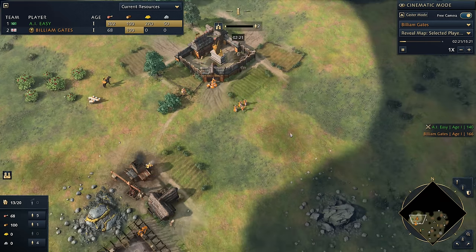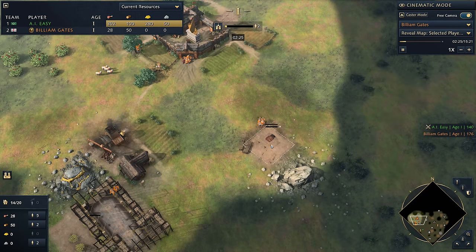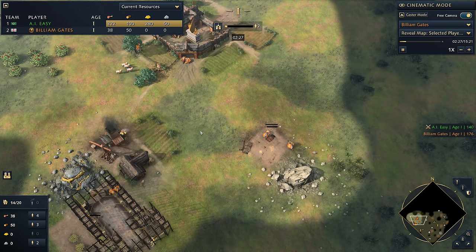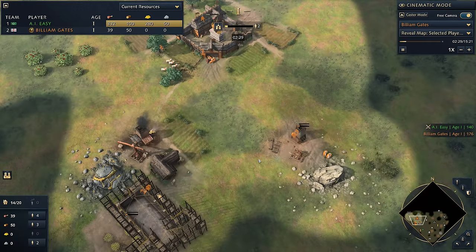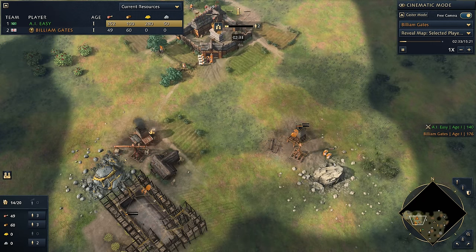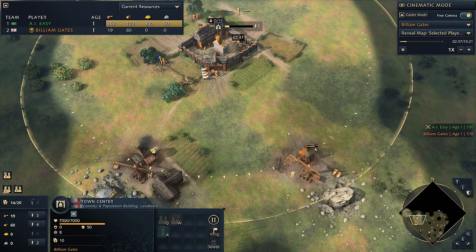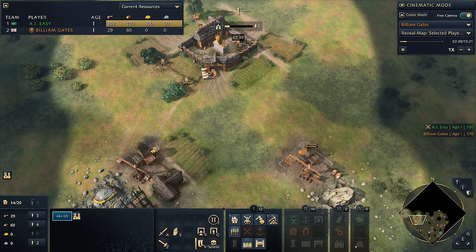We now move 4 villagers out onto stone, and 2 of them are going to build the mining camp. If you're having trouble with the steps you can use all of them to build it, but you must use at least 2 — otherwise they'll deliver the stone directly to the town center. So always use at least 2 to build the mining camp.